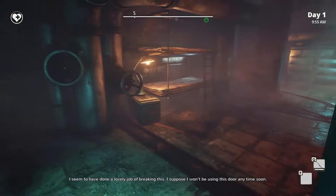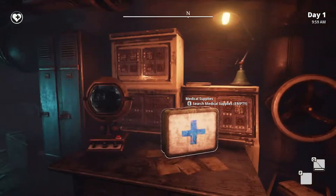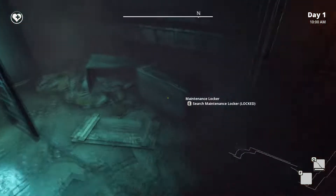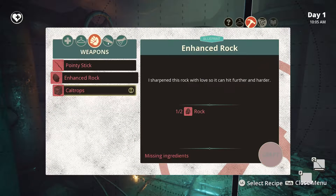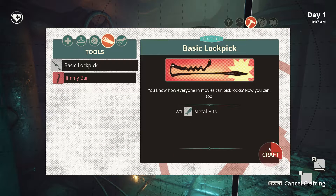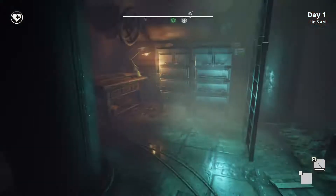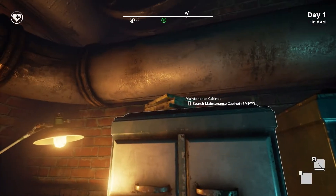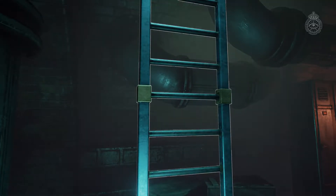There has to be a canteen here somewhere. I seem to have done a lovely job of breaking this door, so I won't be getting out that way. I remember a canteen being here but apparently that's not the case anymore. Let's see if we can craft a lock pick — yes we can. Let's pick the lock. Mechanical parts — always good.